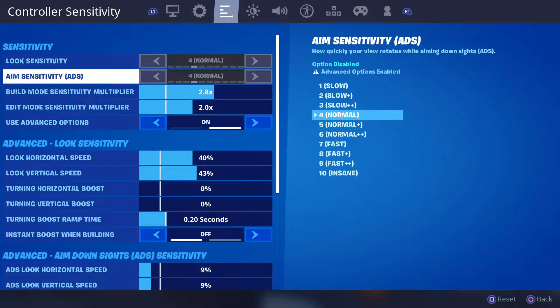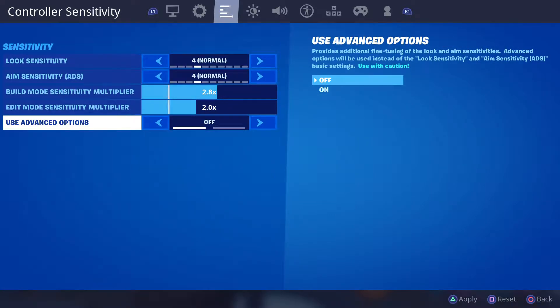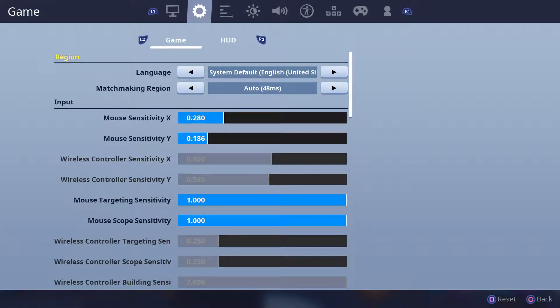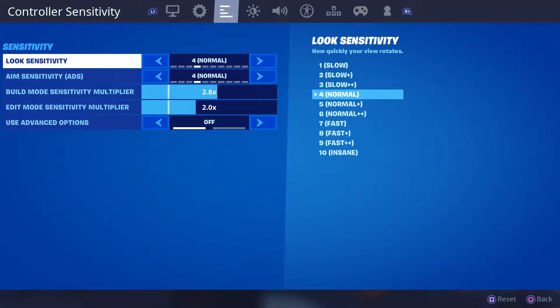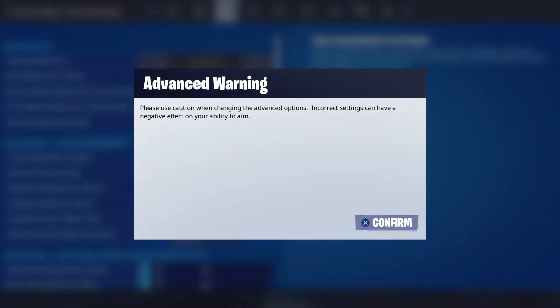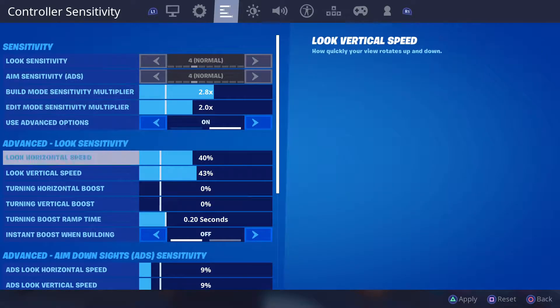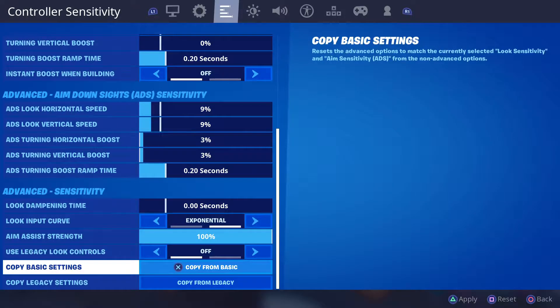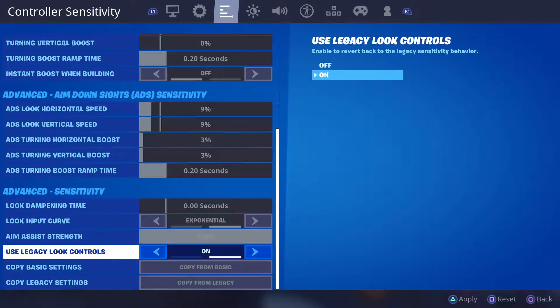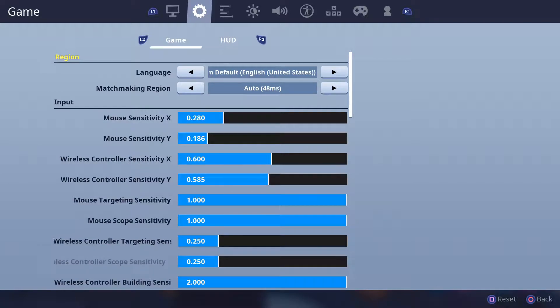I've had so many people argue about this. So this is what it's going to look like if you haven't touched anything — just boot up and you're like, 'Oh no, I can't aim anymore, my sensitivity settings are all jacked up.' If you want to use the old ones, you come right here, use advanced, press X to confirm or A on Xbox, then come down here to 'Use Legacy Look Controls,' press Apply, and that's going to unlock it.